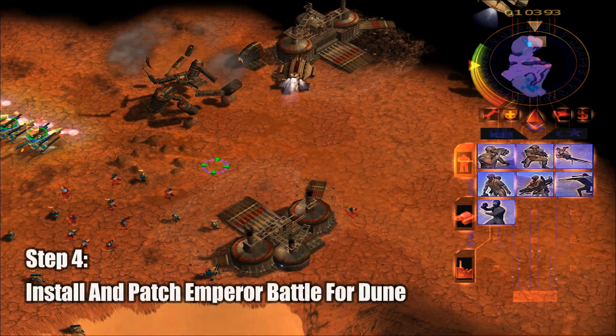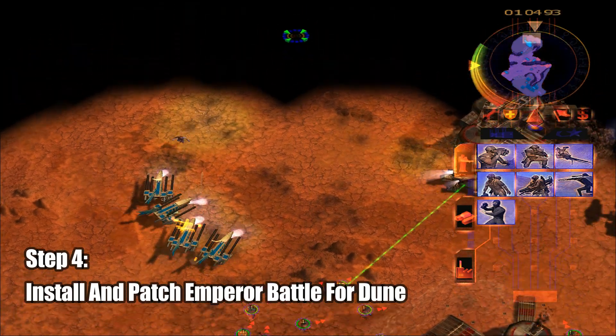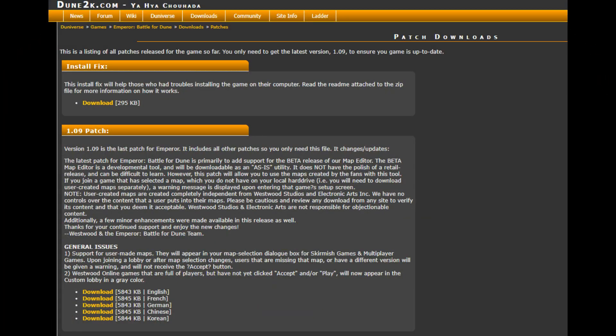Now you can install Emperor Battle for Dune using the setup.exe file, and once this is done, you'll then want to download and install the 1.09 patch.